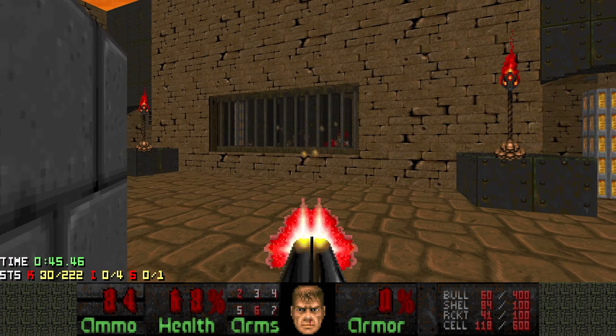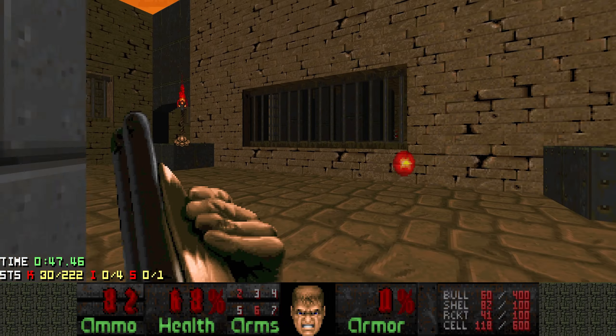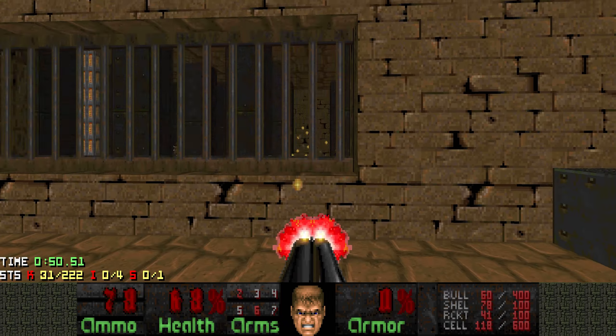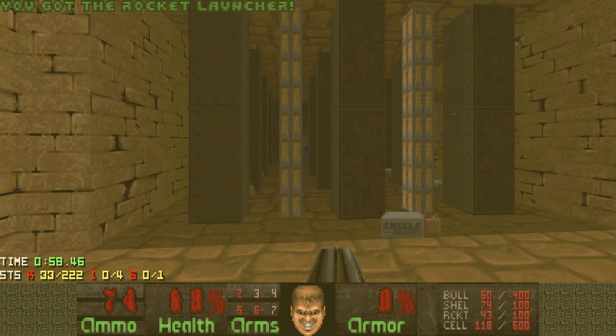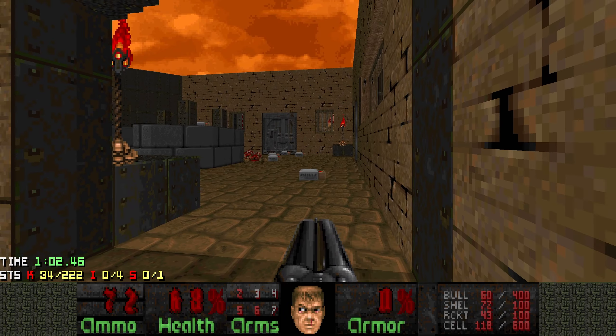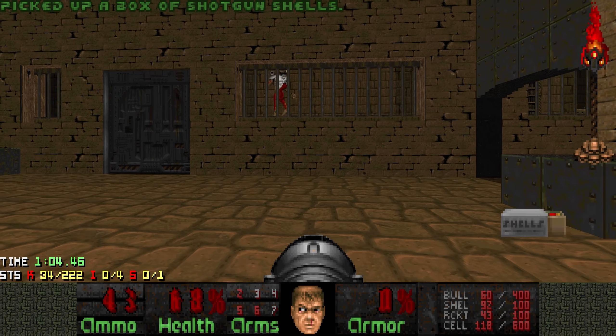Let's kill some of these imps as well so they don't snipe us while we take out the revenants. Actually we can head over here and just kill them from here — why not? And here we also get the rocket launcher. Now let's take out some revenants.